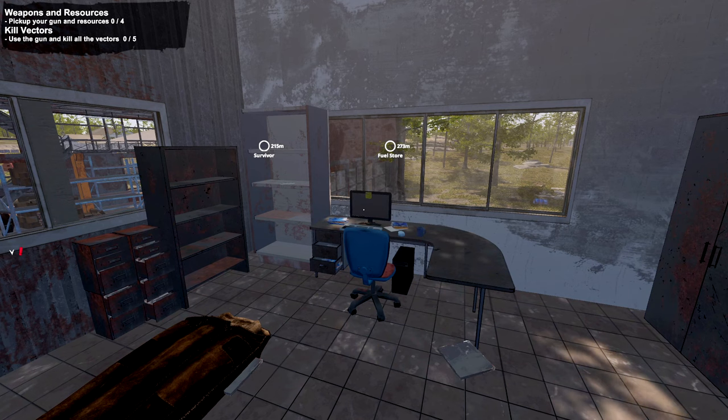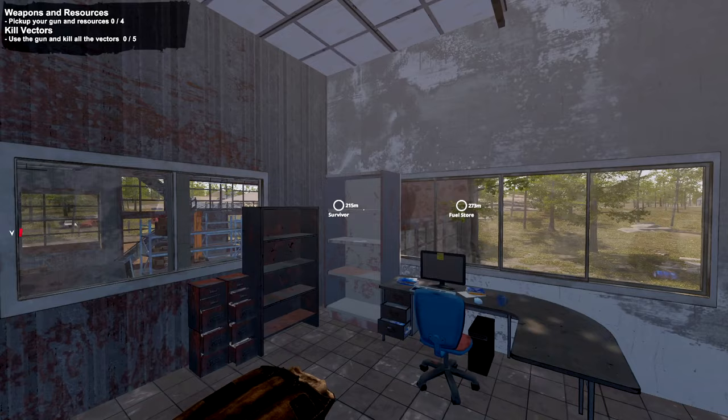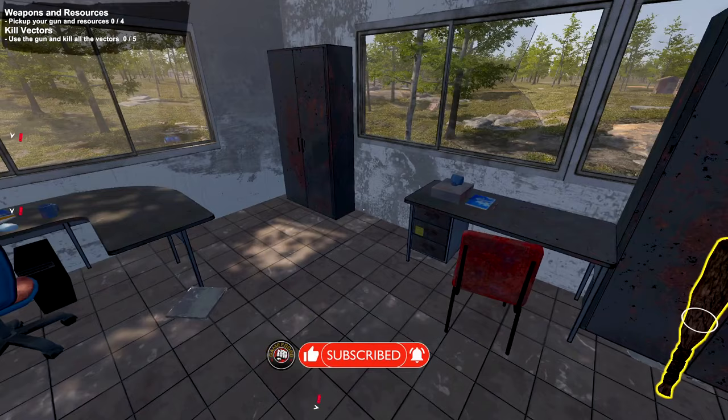Thank you so much for joining us at Game Edge. We're testing out Vectors, a brand new survival game hitting Steam right now. If you want to check it out for yourself, link is in the description below. Thanks to the dev team for making it possible. We'll be getting some survivors and trying to bring them back to our camp. There'll be a lot of crafting and building, so I'm super curious.